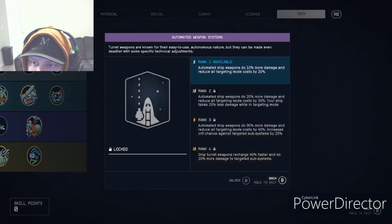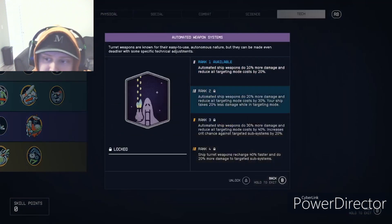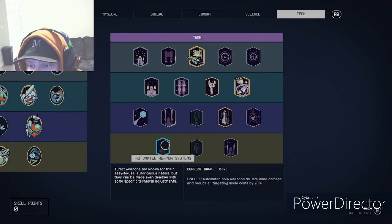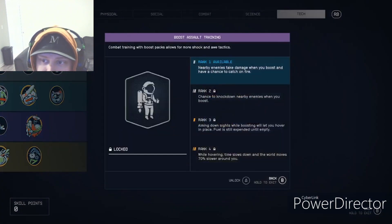Automated Weapon Systems — you need at least rank one unlocked to use an automatic turret on your ship. If you have an automatic turret that's not working, it's because you don't have this skill.